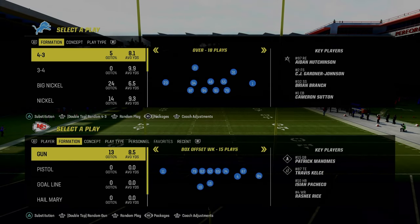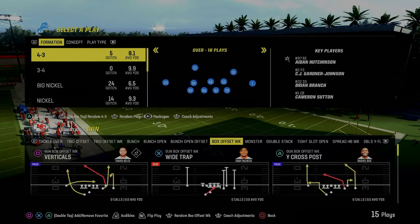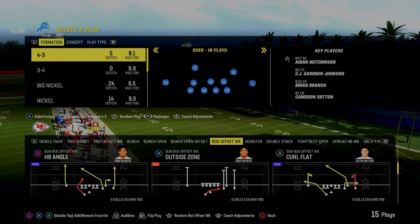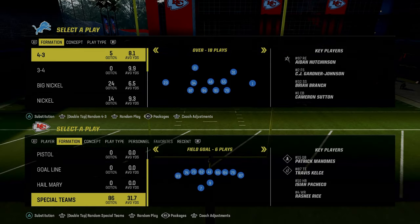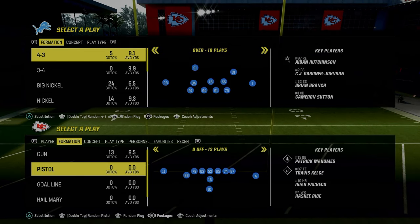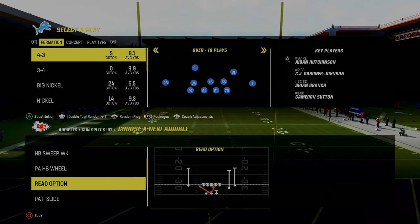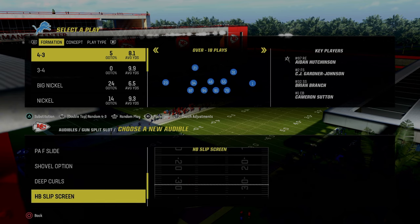Another really underrated formation in this is the box offset week. We're going to get into some really cool setups — this is going to be one of our primary passing formations. That's going to do it for audibles; outside of that just set whatever you want. In the split slot formation, if I was going through and setting audibles, I'd be looking for plays like halfbacks week-week.